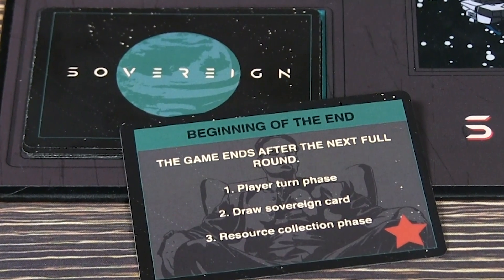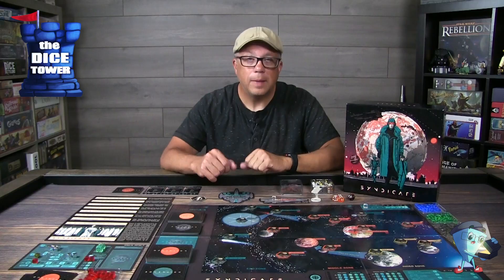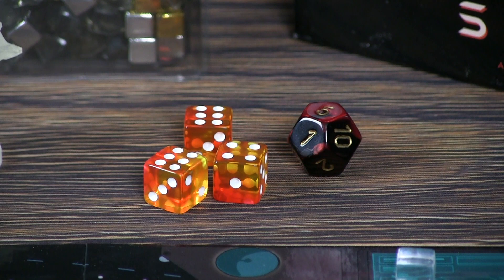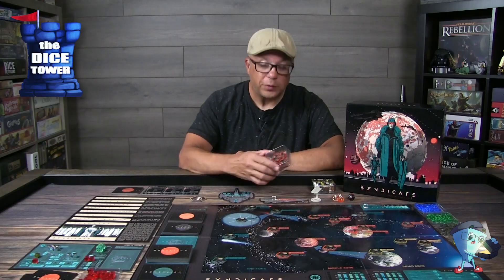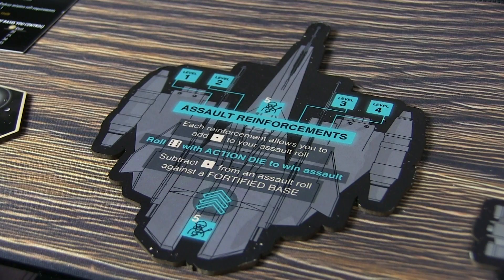Then you have the operations deck, and each player is going to get four cards from it. You'll also have the advanced tech and the base cards set to the side, clearly marked on the board. You have the consequence dice and the crackdown die. For currency, you have crystals worth 10, gold worth 5, and silver worth 1 unit.